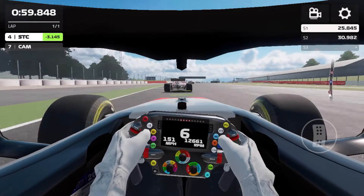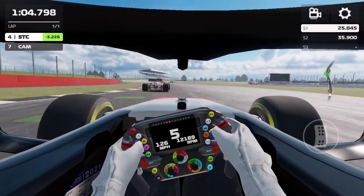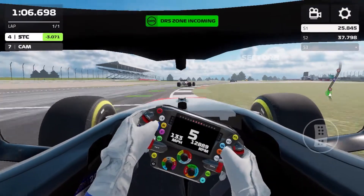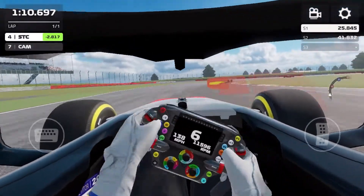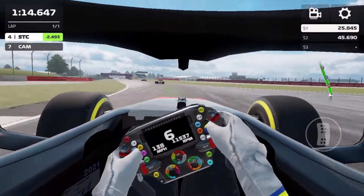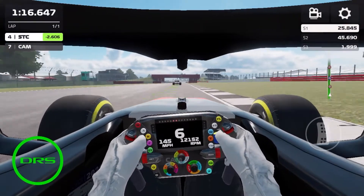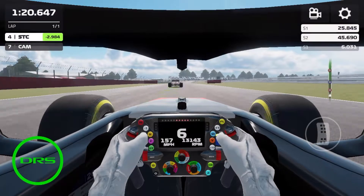We are catching up to the Ferrari. Are we going to send it into the Maggots section? Yes, we are. We get our tyres touching the grass though, and he gets away — so that's an opportunity wasted. We are going flying through, trying to stay with the AI. Luckily there is no dirty air, and this time finally getting that corner right. As we get the DRS and have a very, very good run heading down towards the next corner.